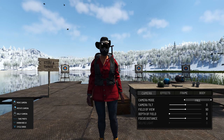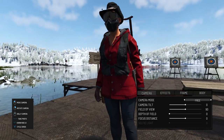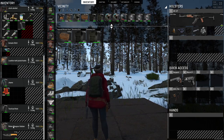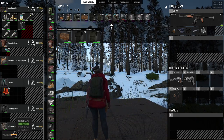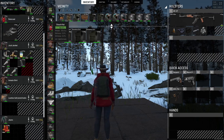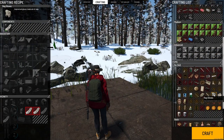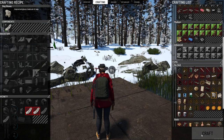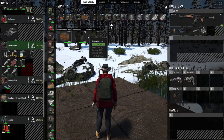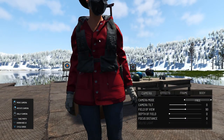We also have some new wearables: this hat, a new vest, and a knife sheath. We have the tactical vest which only has one inventory slot, and then the melee weapon holster which has two slots, so we can put a knife in here. This is called the slouch hat. We also have a new craftable item — the rag gloves — and we only need two rags to craft them.